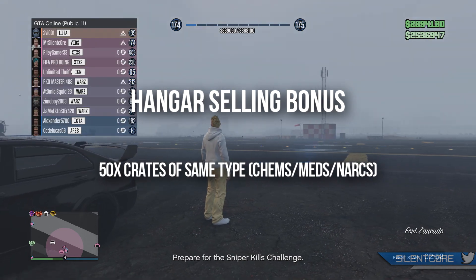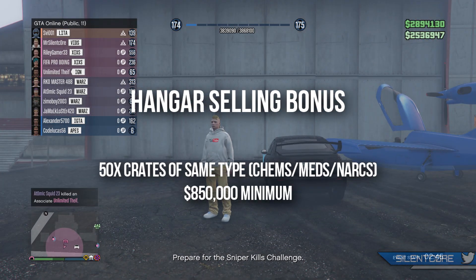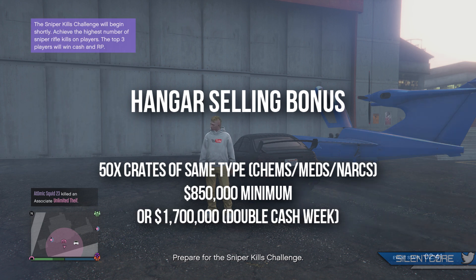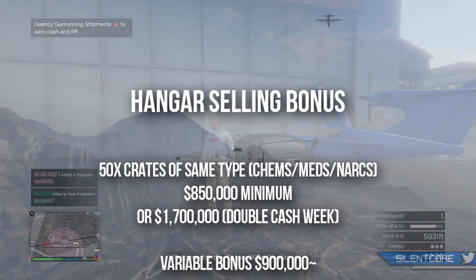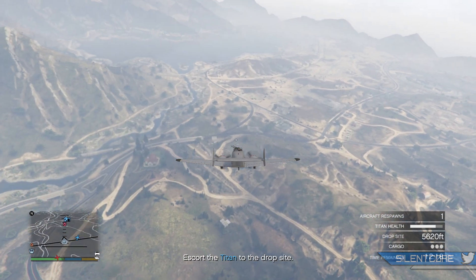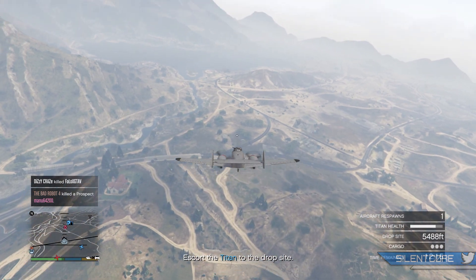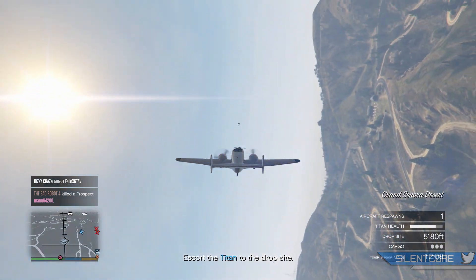So I actually got an additional $903,000 in bonuses on top of that 1.7 million. To confirm the math: if you sell 50 crates of the same type — as long as it's chemicals, medical supplies, or narcotics — you'll get $850,000 as a flat rate, or $1.7 million during double cash, and that will display on the sale page. On top of that there's a variable bonus; mine was just over $900,000, but I've seen people reporting less or more depending on what lobby they're selling in.